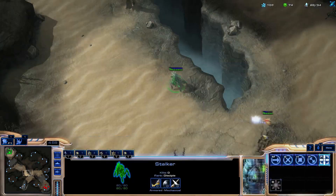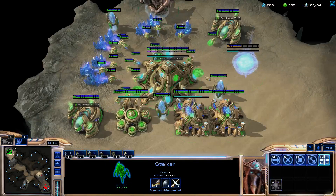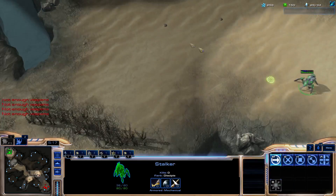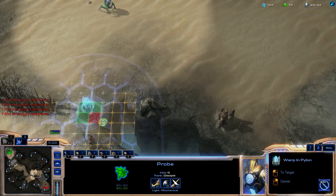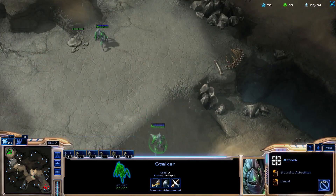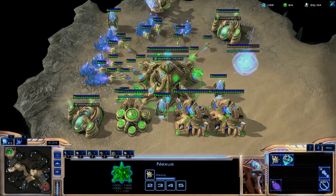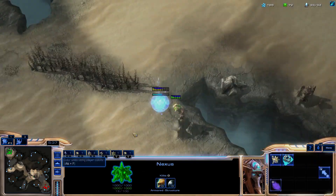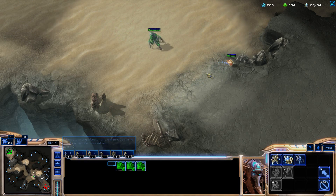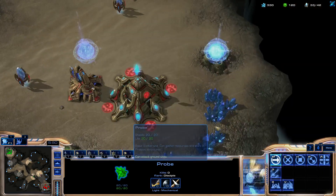You'll get the third gate at 26 food, around 4:50. When the stargate finishes, you'll have one more chrono boost, so you want to spend it on that. Usually your first oracle will be around 30 food, sometimes a little less. Your second and third stalker will be scouting for proxy pylons, probes, and sometimes a mothership core. Your first warp-in should be ready at 6:05, so you have to sync up and make sure your second and third stalker are back near your pylon around 6:05.